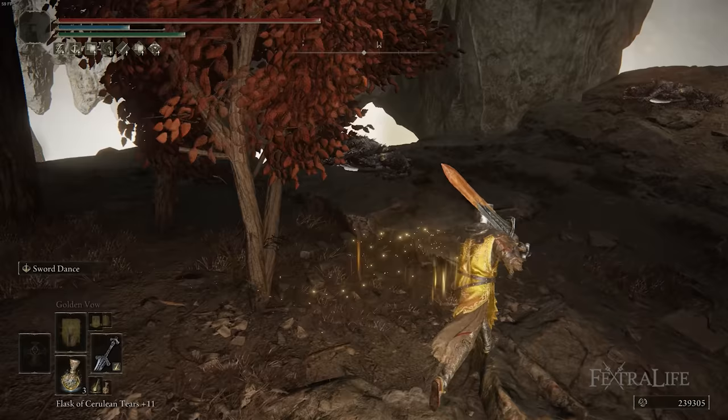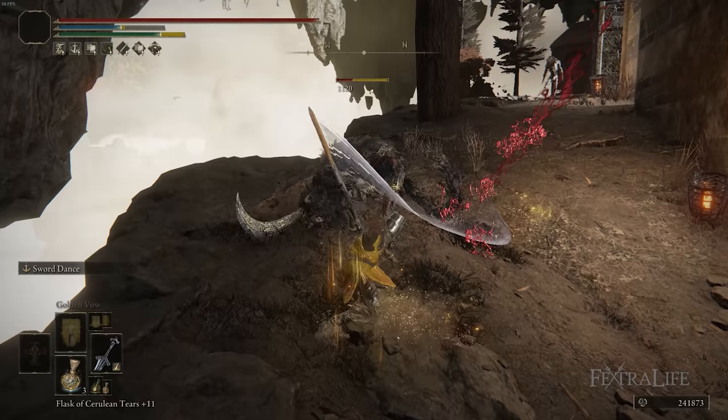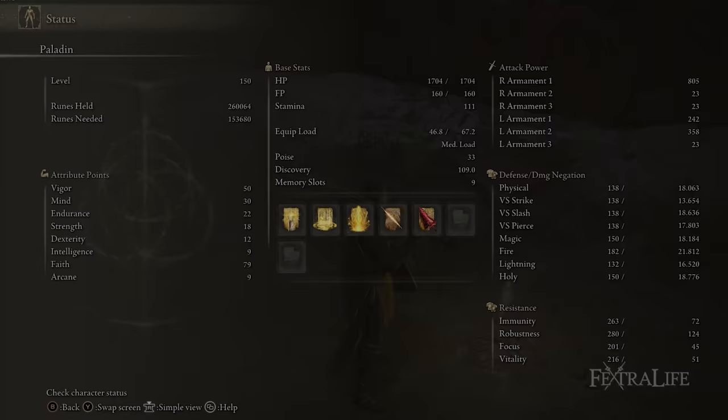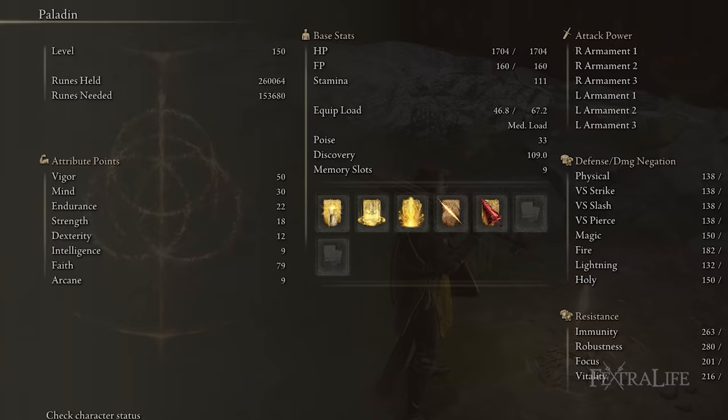One other thing I want to mention about this weapon is that it has very low requirements: 18 strength and 10 dexterity. That means with most classes you'll have to put zero points into dex and just a few into strength to meet the requirements, and then you can just crank faith in order to deal really good damage with this sword and have very good incantation scaling.